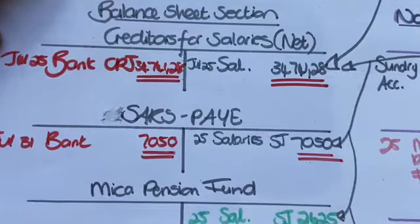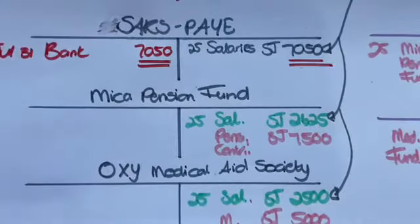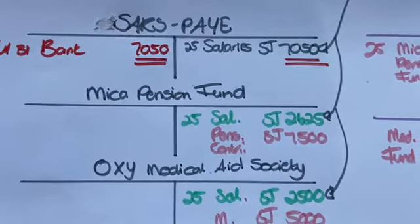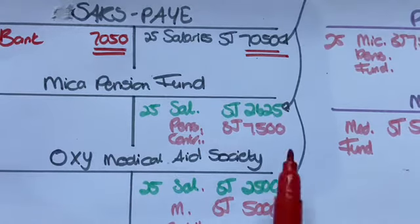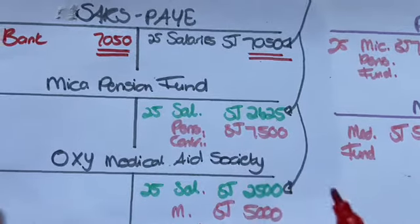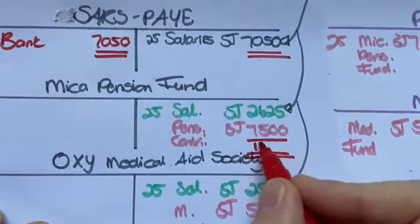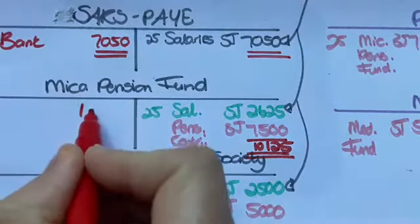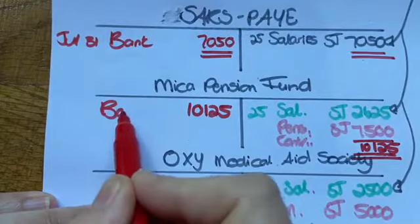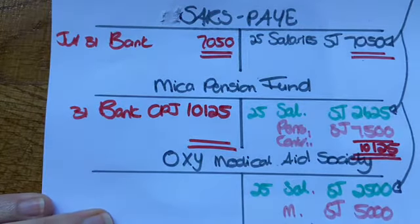This liability has now disappeared because I have done the payment. I've got a message from Levi asking about the CPJs — yes, I do want the CPJs, I'll come back to you now. Marker Pension Fund: one part I took out of the people's salaries, and the other part was a contribution — an extra benefit. So I'll have to add these together. With your calculator, it is 10,125. I will be paying 10,125 towards Marker Pension Fund via CPJ on the 31st, and this account is now also zero.